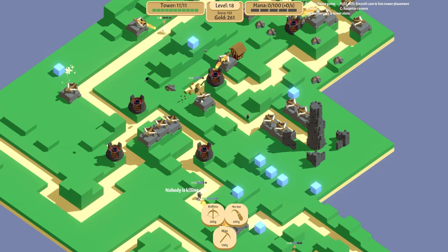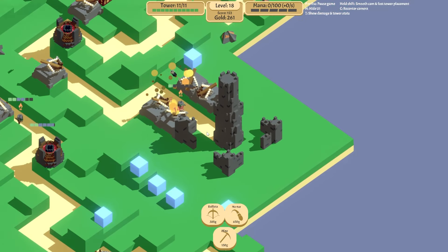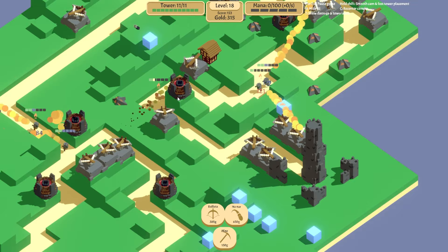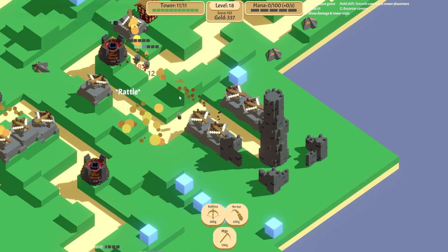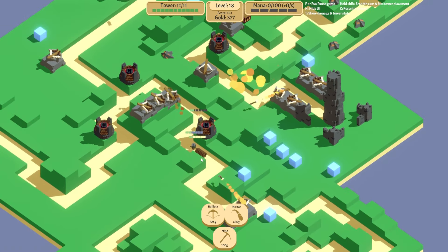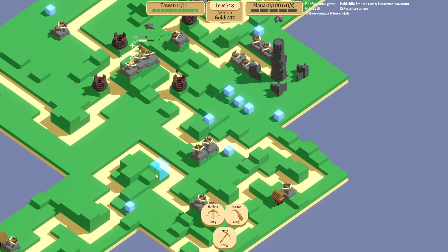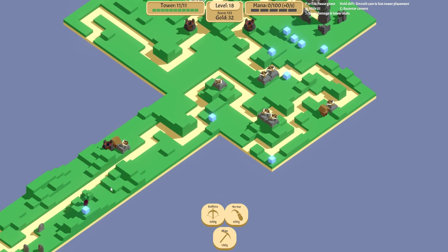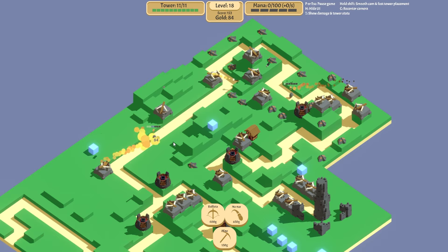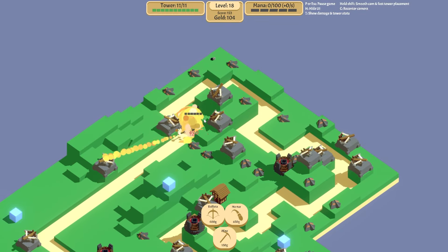Can we do enough damage to this guy before he gets to the end? I'm not sure we can — I think we're gonna get one getting through. Is he gonna get through? He's on the doorstep, literally on the doorstep. Everything's getting a bit close — we're gonna zoom in. 385 gold, we can nearly afford another ballista. Oh, all right — I thought things were going to be getting through but apparently I'm wrong. These guys keep trying to push around — there we go.